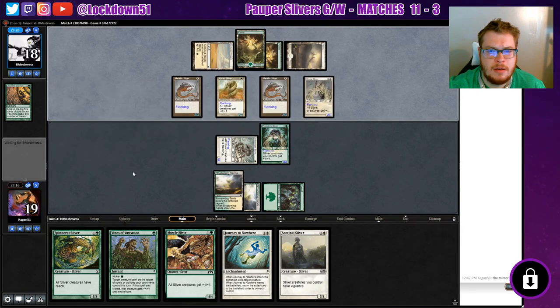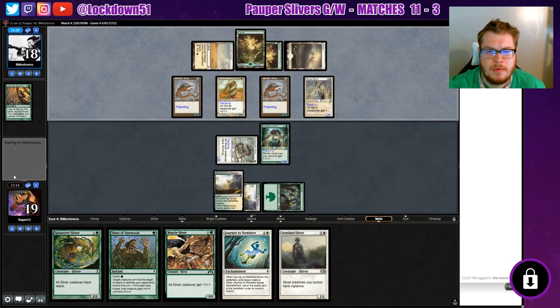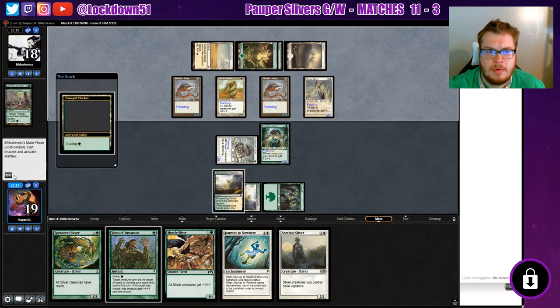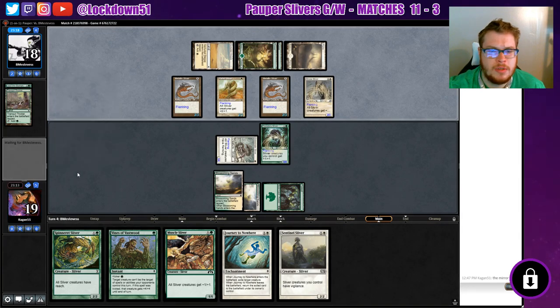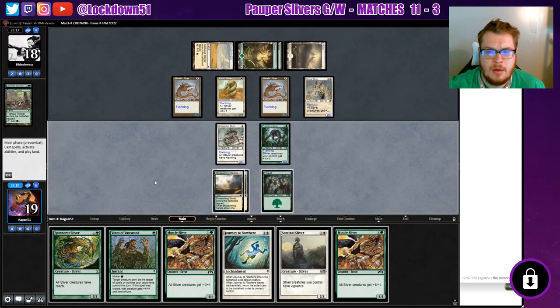All right so they're gonna do that. That's fine, we'll still be taking a lot of damage. Tranquil — see, we're not playing the cycling; that's something I was considering bringing in but just haven't yet. If we had a man, double Flanking would be nice against them.